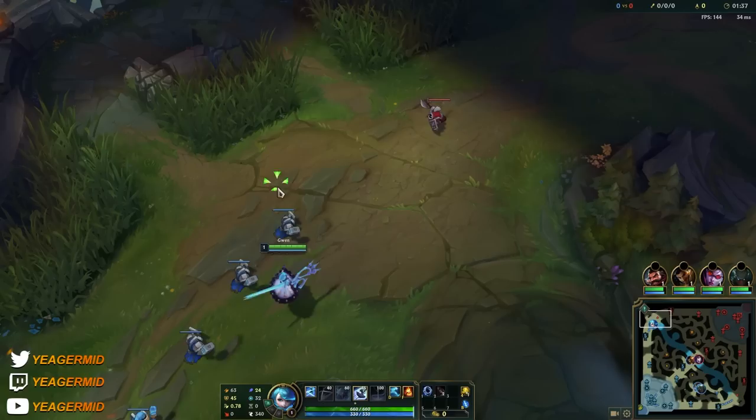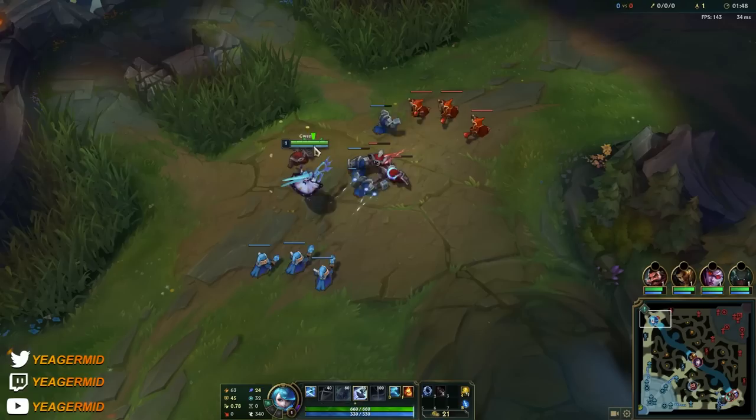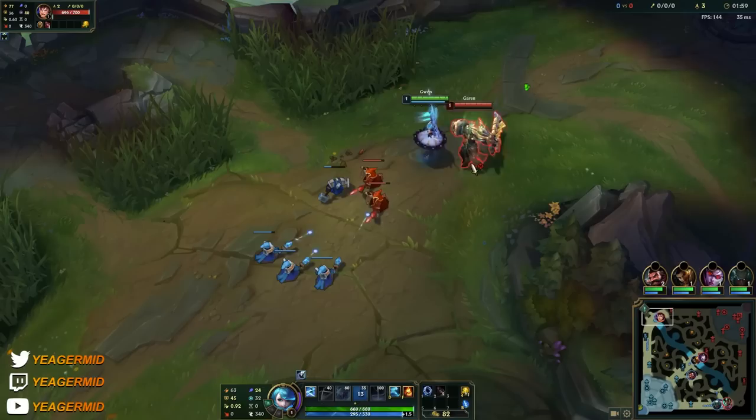Hey guys, welcome back. I'm going to show you how to play Gwen today. She's an AP split pusher, similar to champions like Fiora and Jax, except she deals magic damage. So if you have a lot of physical damage on your team and you need something that destroys tanks with maximum health damage as well as true damage, then Gwen might be the champion for you.